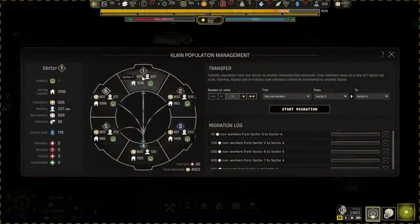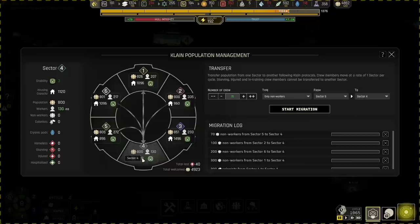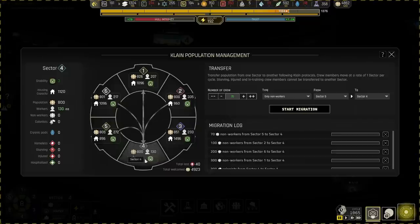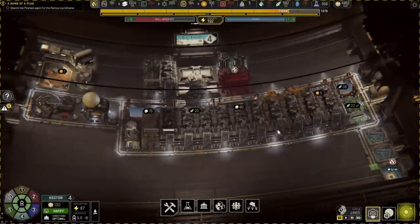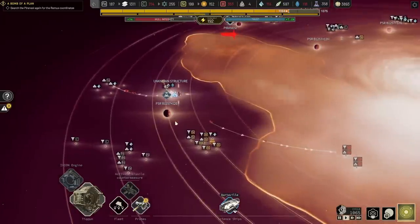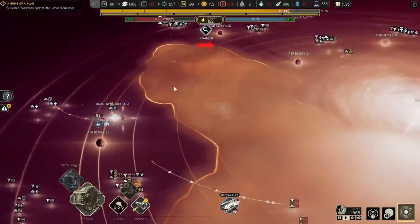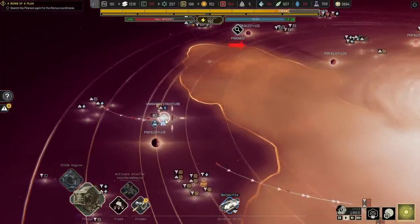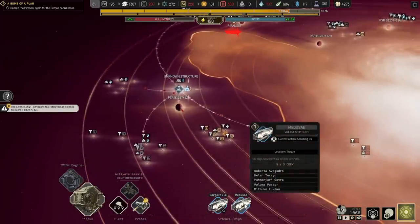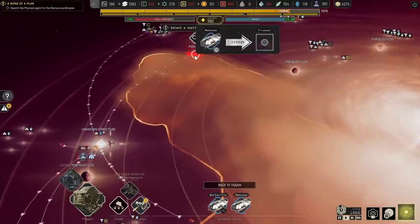You can see here now I want to even out at 800 each location. And I want to send more non-workers into sector 4 so that we can convert them into colonists. Out on the world map, the Barshaville is working here and we are just waiting for a science ship to be produced. We just created a new ship, the Medusa, and the Medusa — I guess we'll send you over here, even though I want to claim that as well.